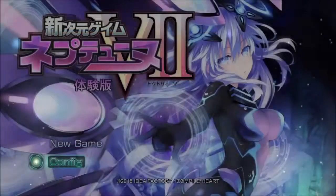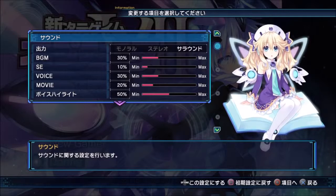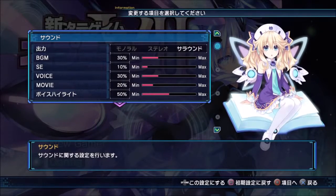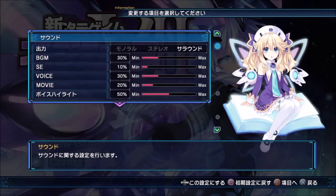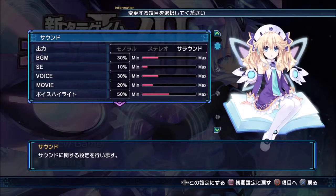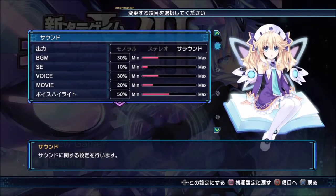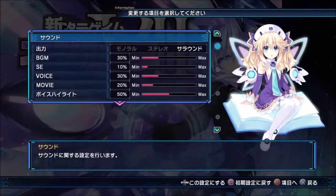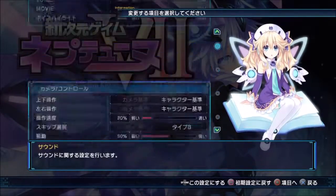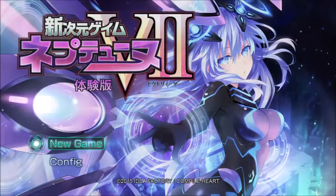First off, it's gonna take me a while to get used to the circle to exit, because in Japan instead of the X button to confirm, you have the circle button. It may sound contrary to us, but the circle is to confirm and the X is to cancel - so it's gonna feel like a classic controller or like a Nintendo controller. Let's just get into it.